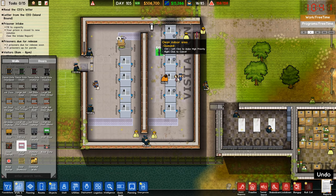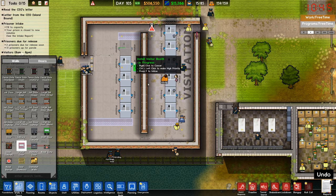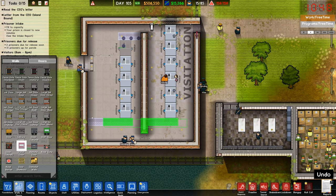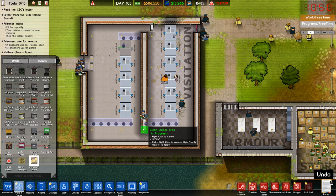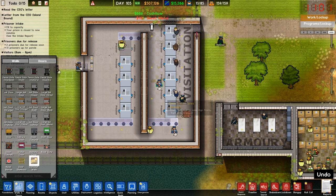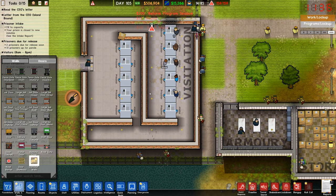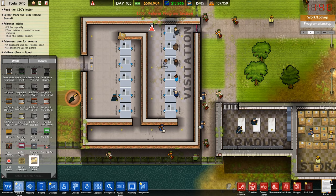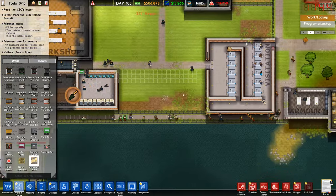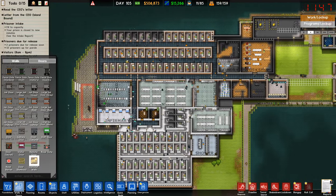Do we need another door here for prisoners? I don't think so either. Yeah, I think I'm happy with that — prisoners on one side, visitors on the other side. Can we please prioritize this? I think I might remove this wall. Let's speed things up and get them to build all that. Good — so now we have more capacity for visitors, hopefully this will help us out. They do love to build tunnels out there.